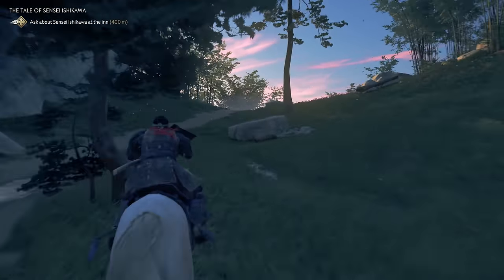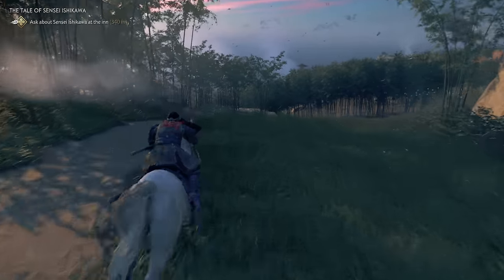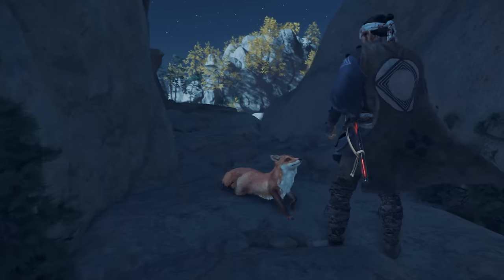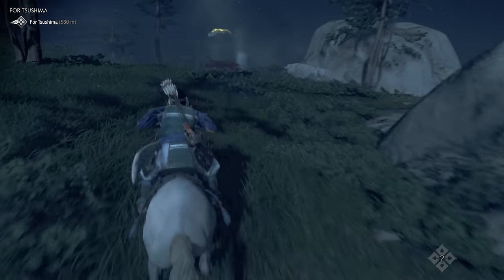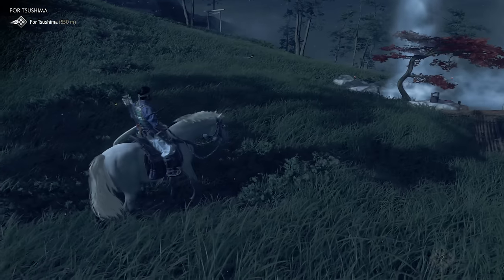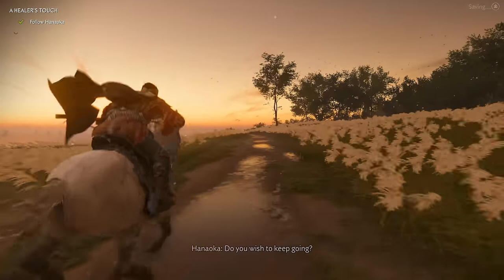Ghost of Tsushima is a stunning game from an artistic standpoint. The world is basically a colourful, large-scale Japanese watercolour painting. With that comes some really intriguing and helpful mechanics that you're going to want to take advantage of. In a similar vein, you're also going to want to follow golden birds whenever they appear, as they usually guide you to some treats that you've not yet discovered, whether it's a hot spring, a bamboo strike, a secret cosmetic item, or whatever. Swirling flocks of birds also indicate a haiku spot is nearby.